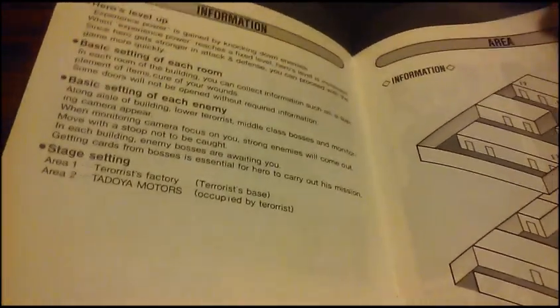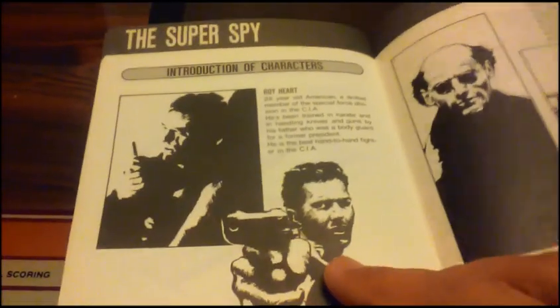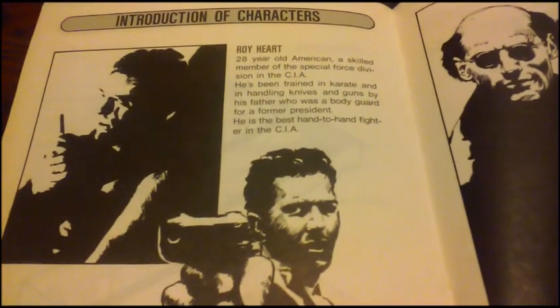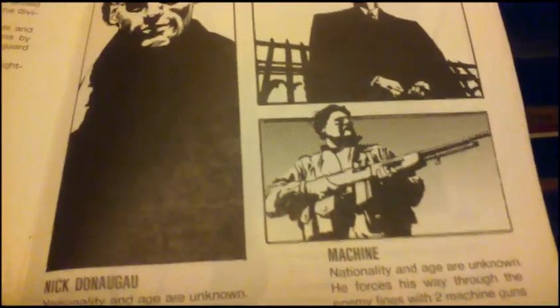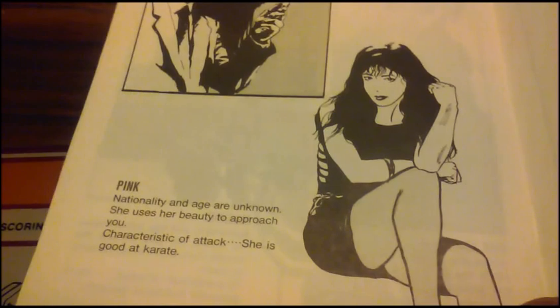The rooms have people and hostages that will give you information. Sometimes you'll have to fight enemies. You can also gain weapons and health in there as well. And here are the characters — that is you — and these are some of the terrorists that you will encounter.